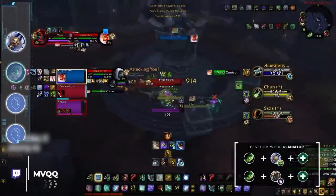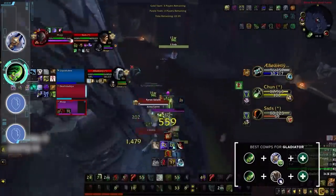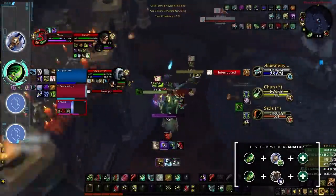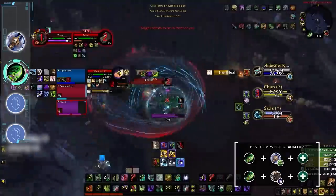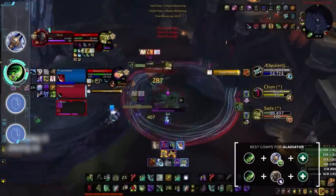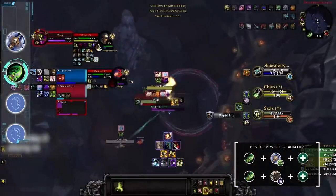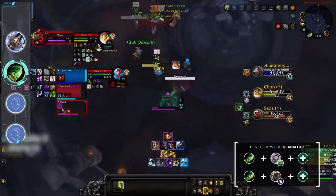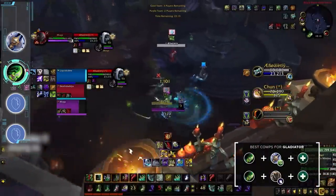Next up we have Demon Hunters, who probably do best playing with an Unholy DK. DH DK is an incredibly difficult comp to deal with as a caster DPS, as both classes are incredibly disruptive and tanky against magic damage. This comp does fairly well against RMP, which is one of the main gatekeepers of gladiator ratings. The best healer for this comp is Holy Priest, but you can also pair with a Resto Shaman for a more aggressive variety or a Resto Druid for a slower experience.